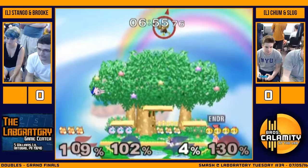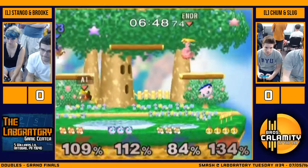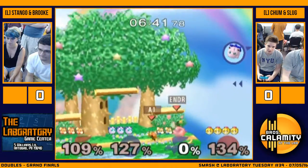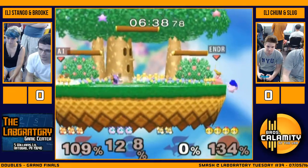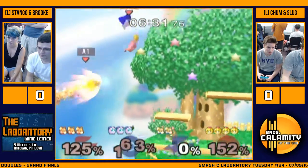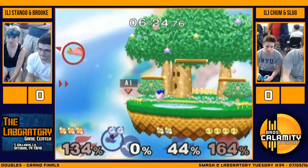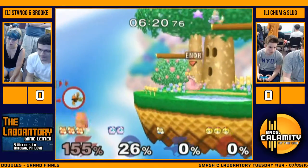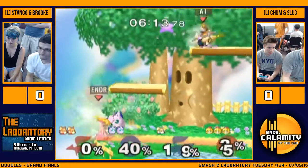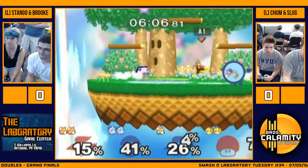Nice shine. Nice back air to down smash by Brook — catches his shield poke. Hopefully she can get the edge guard. Good, now she just has to get him on the other side. That was really nice — down air to nair. Great awareness. And shine by Stango was great. There's trading stocks left and right — everybody's really good. Slug's offstage — 2v1 situation, hopefully Chum can get in there.